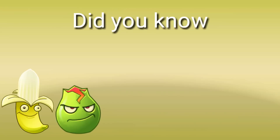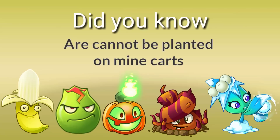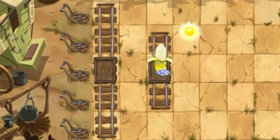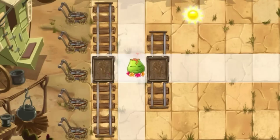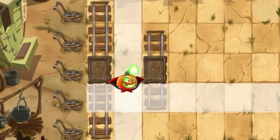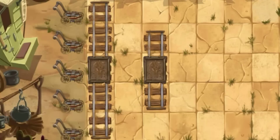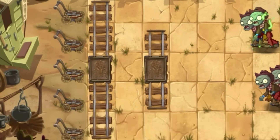Banana Launcher, Lava Guava, Jack-o'-Lantern, Escape Root, and Mistletoe cannot be planted on mine carts because tapping on them can both control them or move the mine cart. In Banana Launcher's case, it says bananas are too slippery for mine carts. In Lava Guava's case, it says lava would melt the rail cart. In Jack-o'-Lantern's case, it says you can't plant Jack-o'-Lanterns on rail carts. In Mistletoe's case, it says mistletoes are too icy for mine carts.